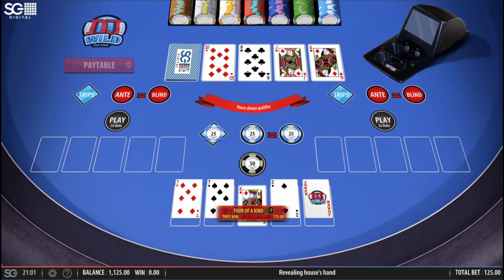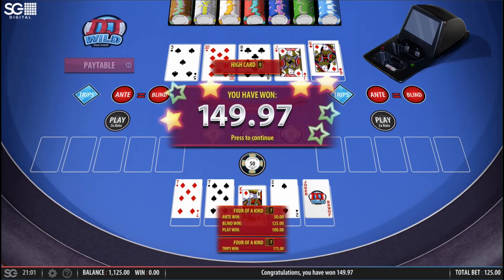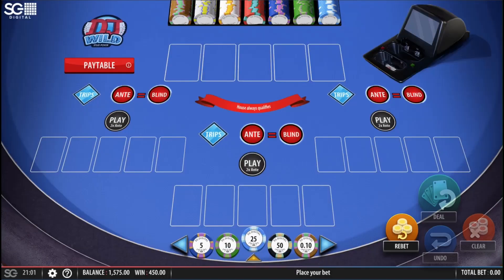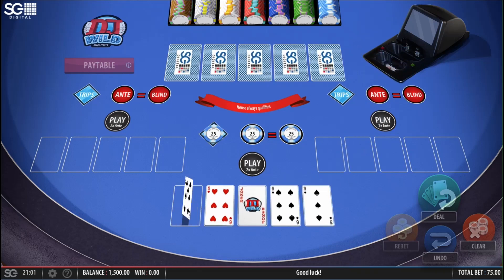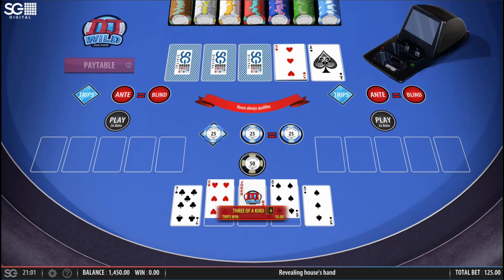Queen, jack, eight, ten, five — dealer has queen high, I have quads. Four of a kind using wilds is six to one — if it was natural that'd be 100 to one. Can I get five of a kind today please? Nope — three sixes though, I'll take that. Definitely playable. Ace, three, nine, jack, ace — pair of aces.